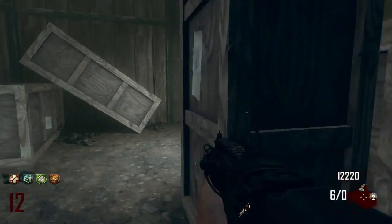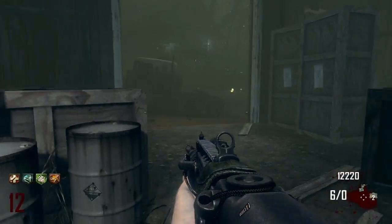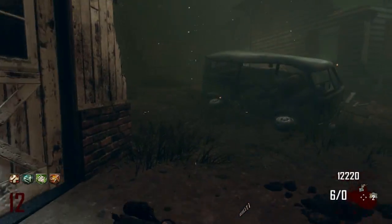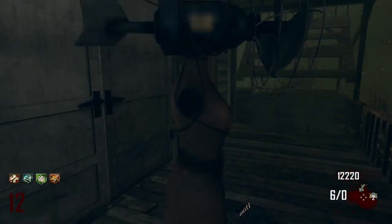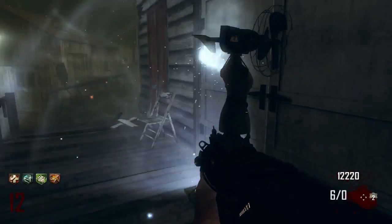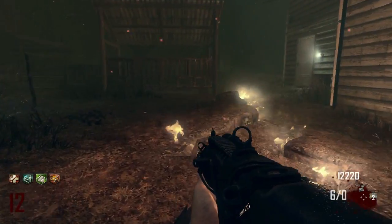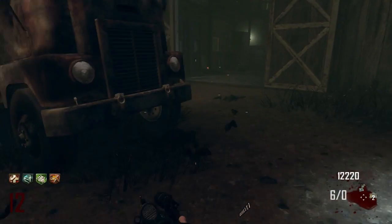So what can we repair? Oh, we got Carpenter — so everything's repaired. Don't think there's anything up there, let's make sure. That doesn't open the door to that, but I think we got the only perk here so it doesn't really matter.